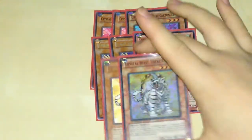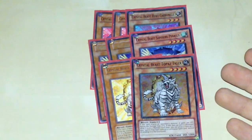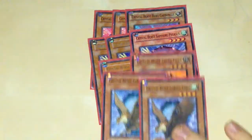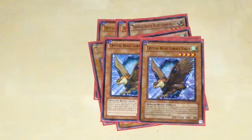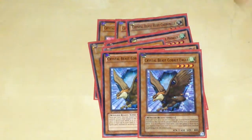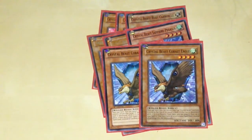The beaters of the deck are two Topaz Tiger. When this card attacks, it gains 400 attack, going from 1600 to 2000 instantly. Then two recyclers: my two Cobalt Eagle. Once per turn, you can return one Crystal Beast from your field to the top of your deck. So you Normal Summon, do your battle, then return Sapphire to the top of the deck and get another search next turn, which is what I like to do.